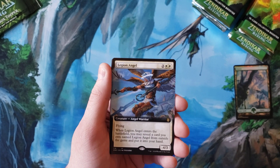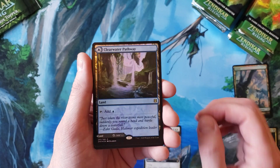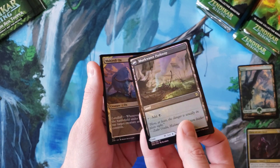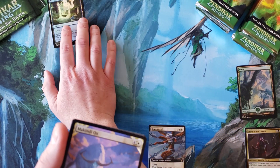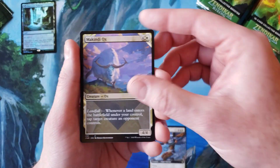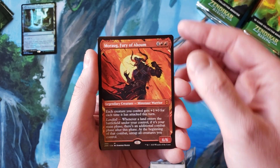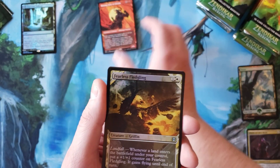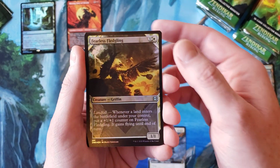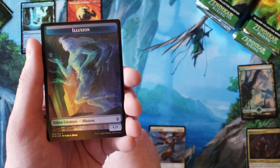We start off with the Legion Angel in the extended art. Our first pathway — Merc Water Pathway in the regular artwork. Then McKin-Diox, Skyclave Geopede, and Moraug, Fury of Akoum, the first of our mythics. Pledgeling and Magmatic Channeler for our extended art.